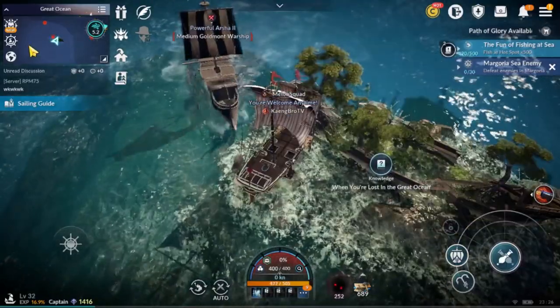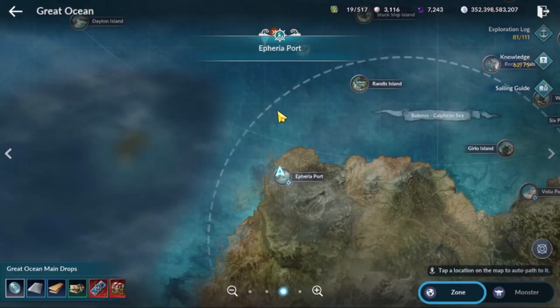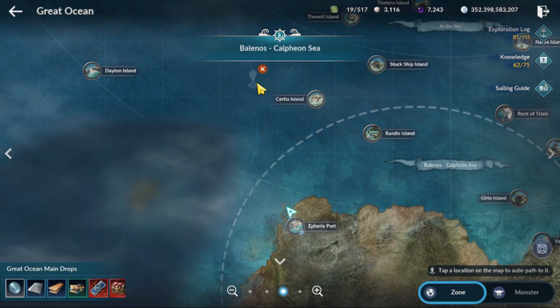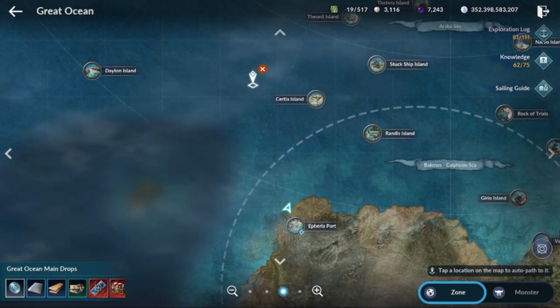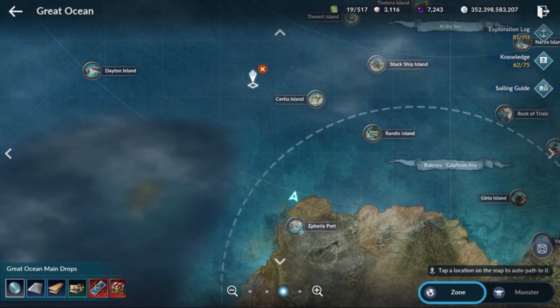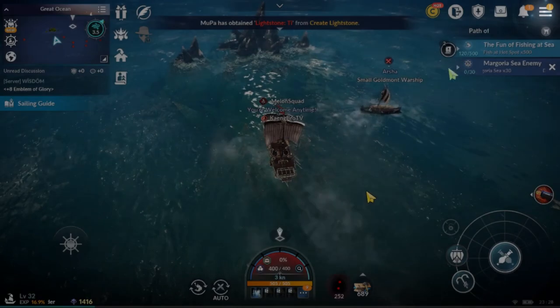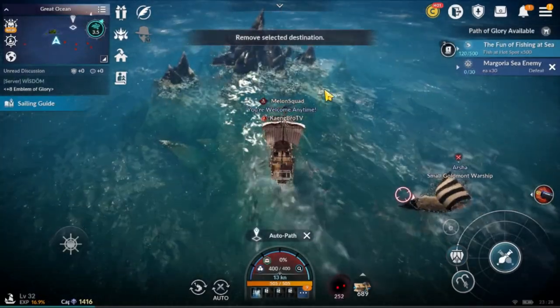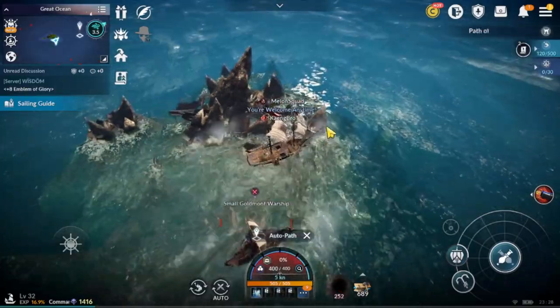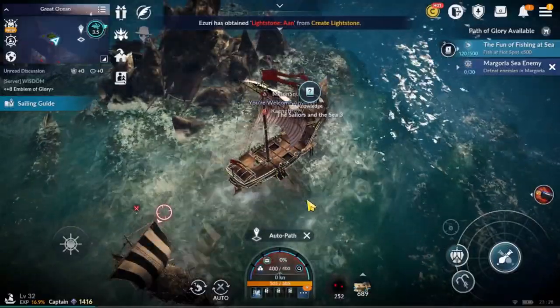The next one is also the same — it's not on a discovered island. You go to Seretia island, northwest side, and you find this little rocky island. This is the sixth field knowledge.